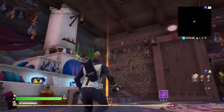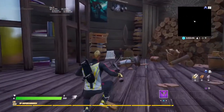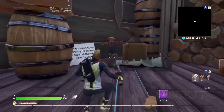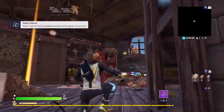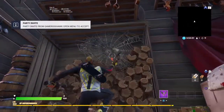It's a very fun hub to solve, let's get straight into this. So if you go over here, you can go straight to it, but there's a little thing over here that says what you need to do. It says to stay overnight you must destroy the spider's nest and clean all the webs from the kitchen. So this is the kitchen and there is going to be loads of webs around — you can see one right here.